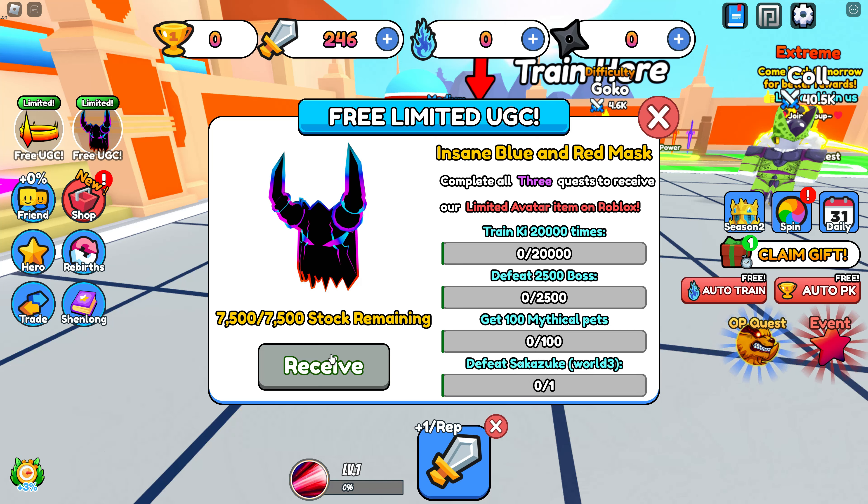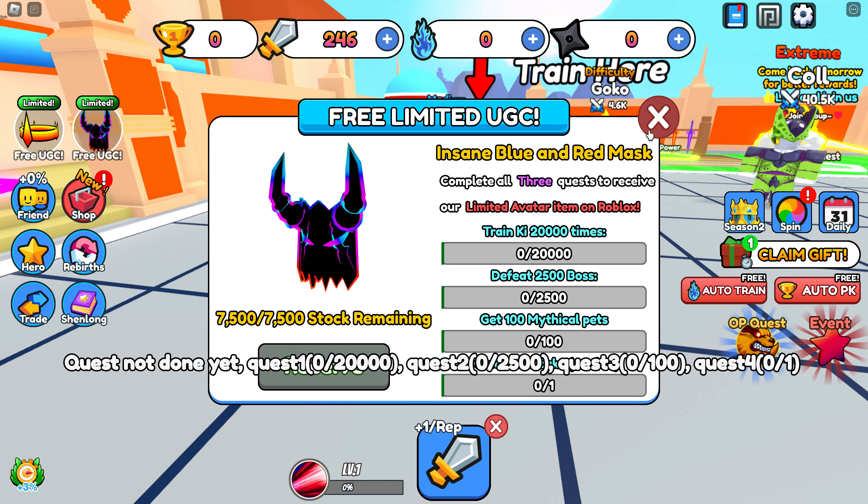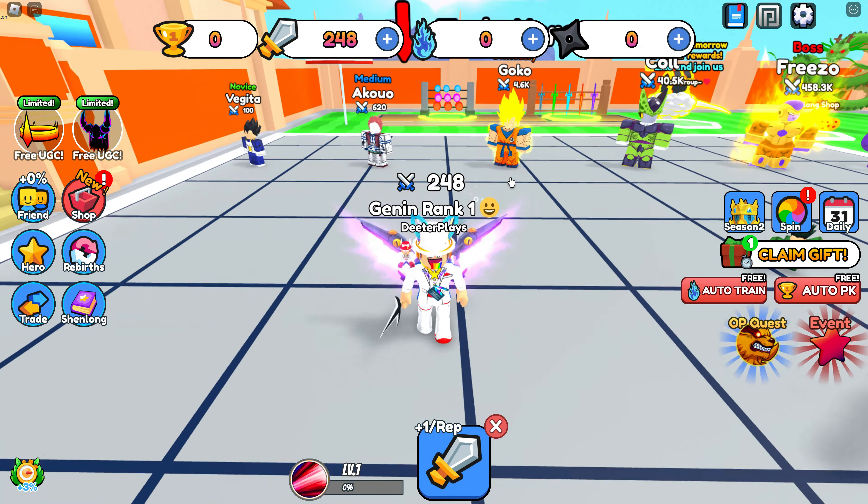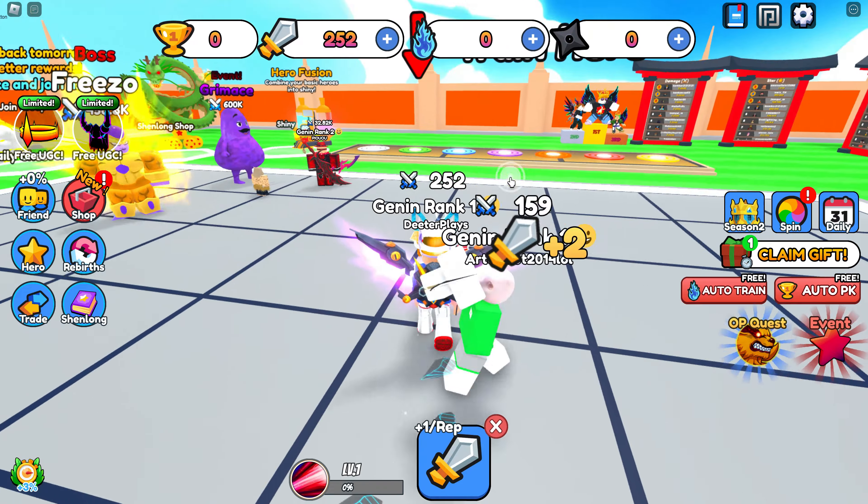And over here you can see, once you've done those tasks, you can see how much stock is there. Then you should be able to click on that receive button, get a drop-down, and be able to purchase that for zero Robux.